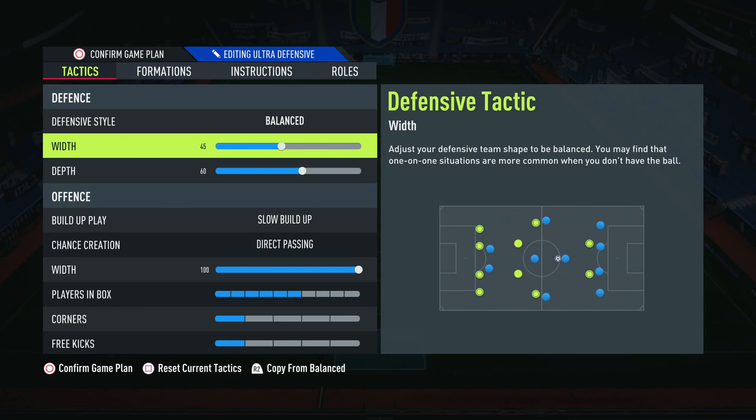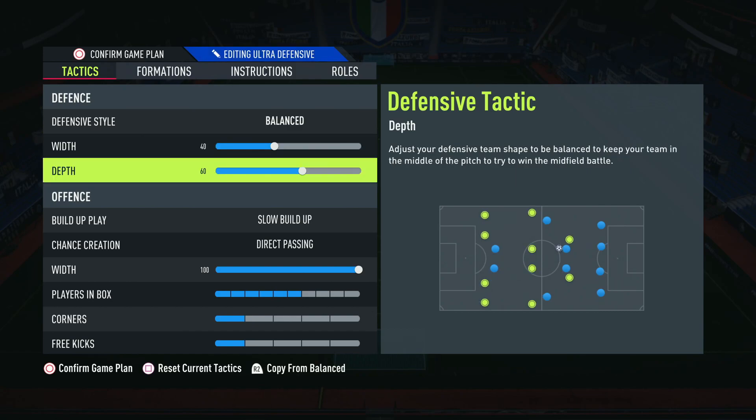In terms of defensive width, I've gone for 45. I'd say anywhere between 40 and 50 is a good number. Generally it's better to be narrower on defensive width, especially in a five-back formation, because you already cover quite a lot of the pitch. Making sure you're tight through the middle forces your opponent to go out wide to potentially create chances — that works super well in this formation.